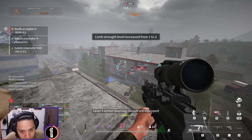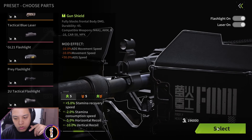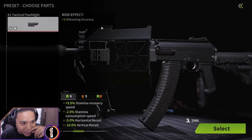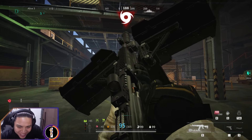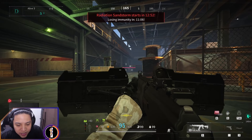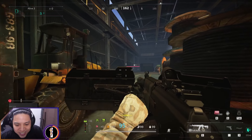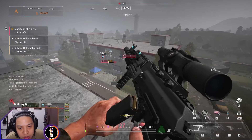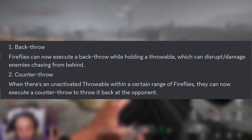Next up we have the gun shield — an attachment you can add to your ARs. I tested it with the RP16 since it's the closest to an LMG. It's a new attachment slot where you install a gun shield that blocks bullets. These shields have 45 durability, acting like a separate armor piece not connected to your character, and they are repairable using plates or scraps.